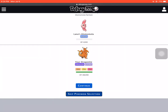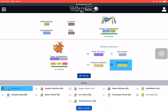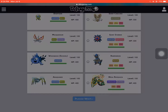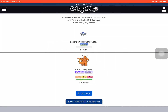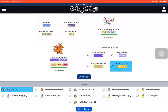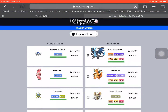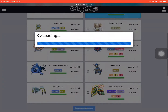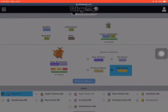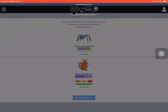Alright, I'm going to send out Dragonite and battle Lana 14 times — this is going to be a long one. That's one battle done, two battles done.